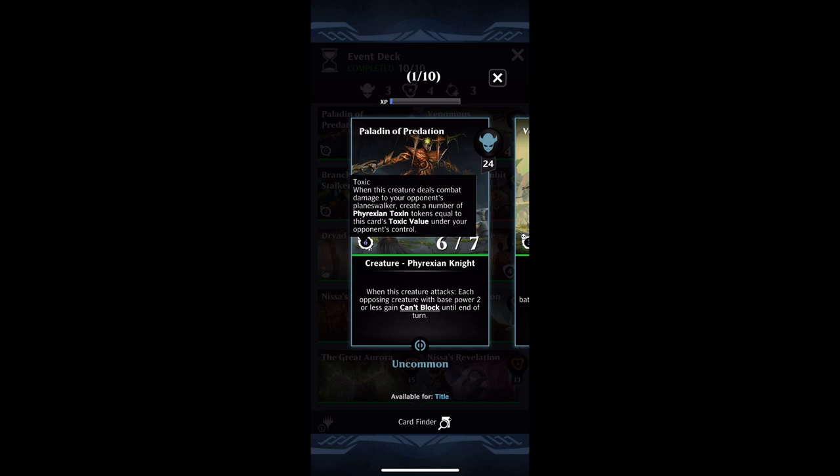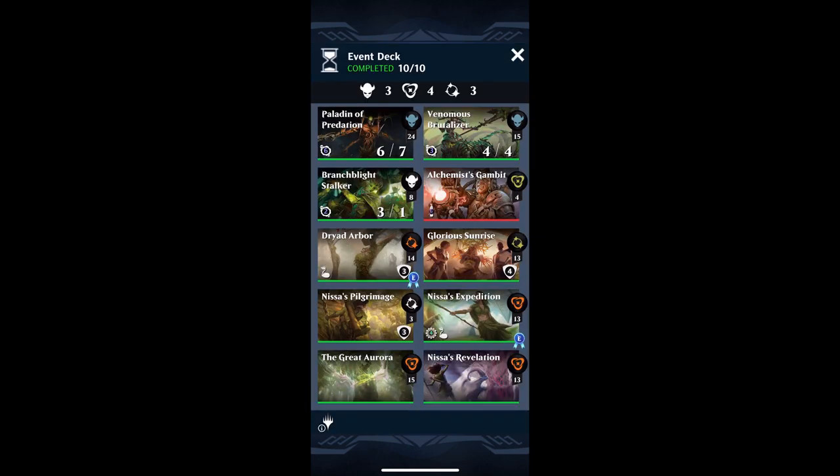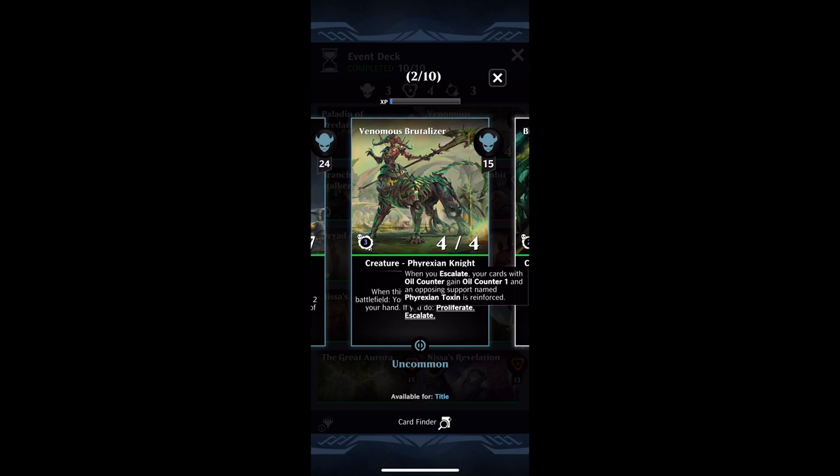It's a singular support, and then that support just gets additional reinforcements — it's not going to be multiple supports. There are other ways of applying these Phyrexian Toxin tokens. You can actually have some spells that will apply the Toxin tokens. And then to reinforce the support, you don't actually have to have these creatures do damage. You can also use the new mechanic, Escalate. What Escalate does is every time you Escalate, if you've got things with oil counters, they're going to get more oil counters. And if your opponent has the Phyrexian Toxin, then that Toxin is going to get reinforced — kind of like Proliferate, but for the Toxin tokens and for the oil counters.